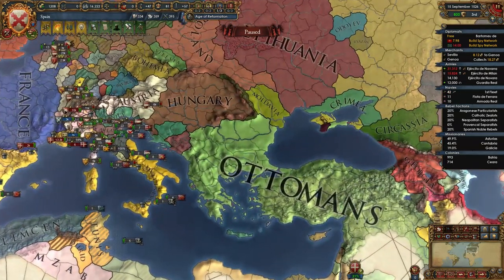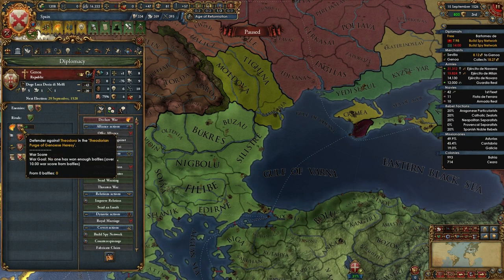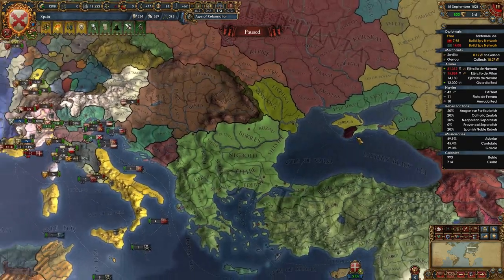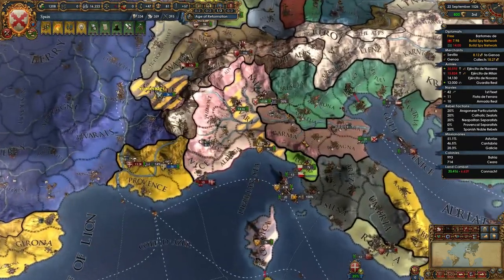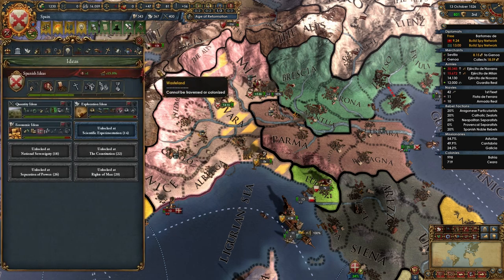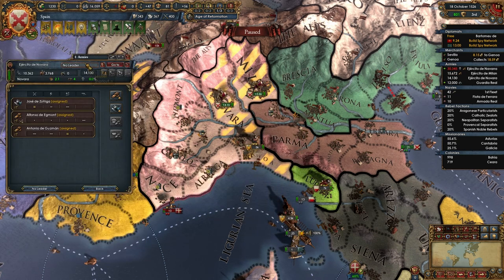Theodoro has a purge of heresy - I love it. I do need to do a Theodoro campaign at some point because they're in a brilliant position. It's a unique position, and then with them being a Gothic culture as well, it would be pretty fun to do, I think.